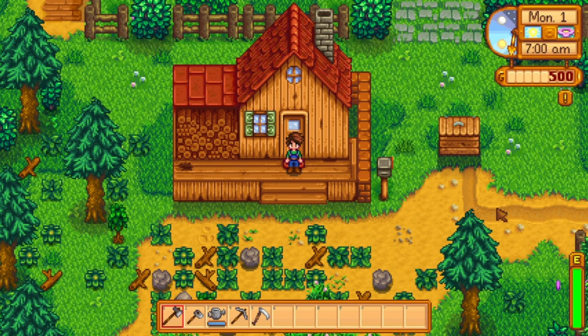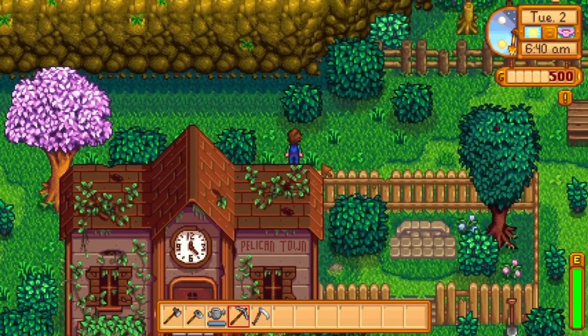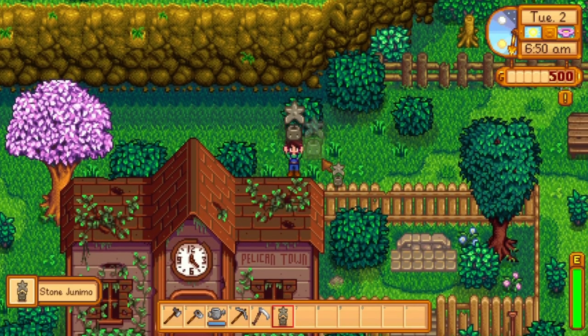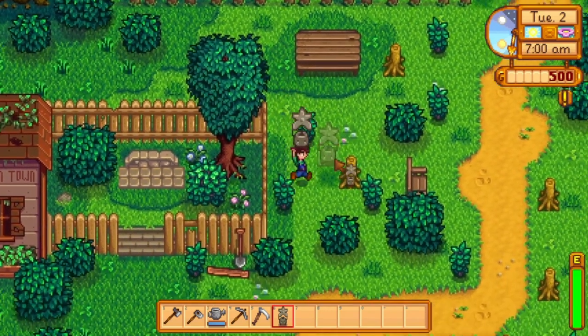The first statue we're going to be going over is the Stone Junimo Statue. We're going over this one first because you can collect it as early as Spring 2nd. In Secret Note 14, we learn that someone hid something behind the Community Center, and that is the Stone Junimo Statue. You don't need the Secret Note to unlock it, but that'll just give you the hint as to what you're looking for. This statue respawns every year on the 2nd of Spring, so you can collect as many as you want.